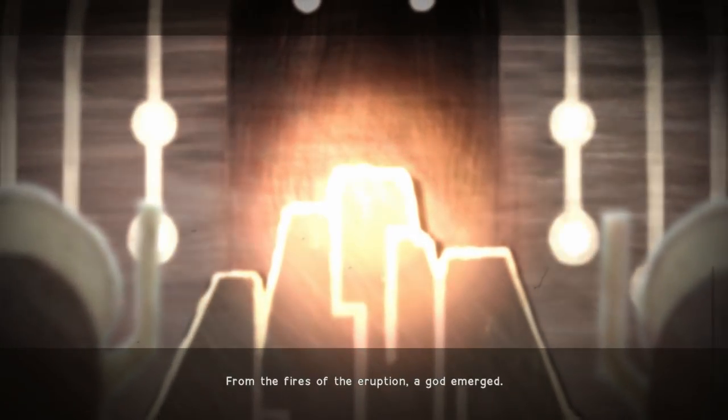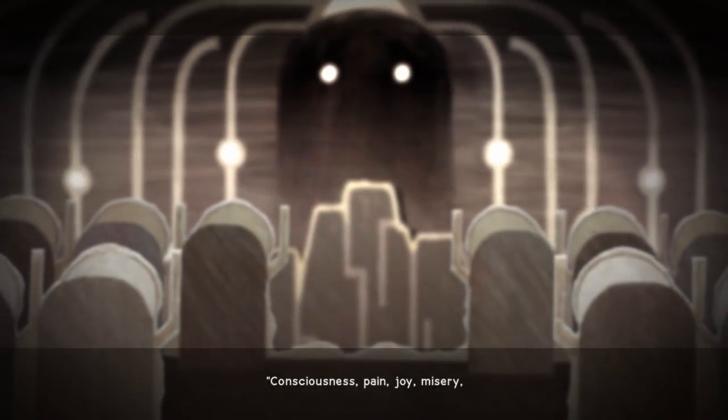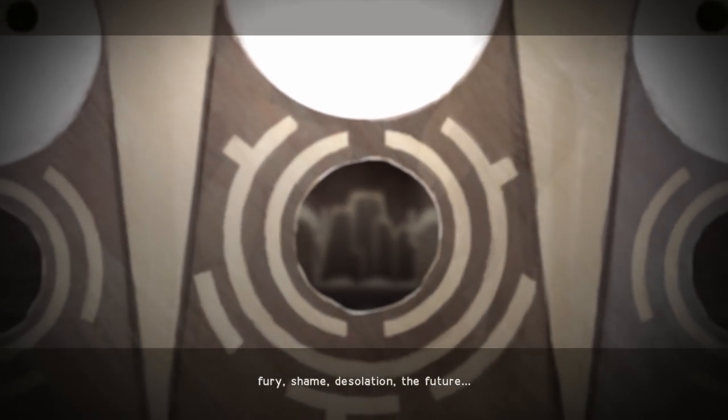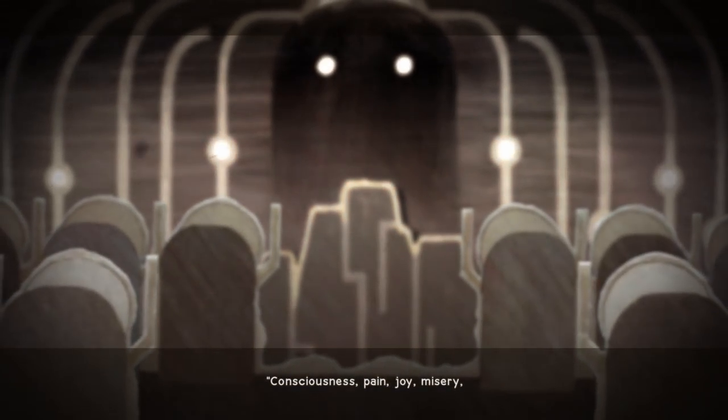Within this short cutscene, we see a volcano eruption which brought forth a god who spoke to the machines, conveying to them the concepts of consciousness, pain, joy, misery, fury, shame, desolation, the future, and the meaning of life. What this boils down to is: this god told the machines that emotions are the meaning of life.